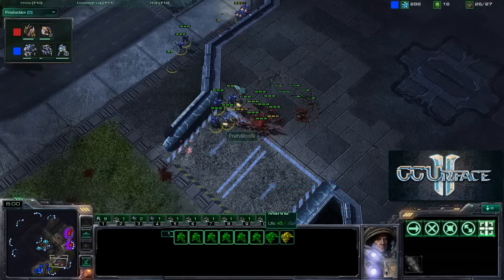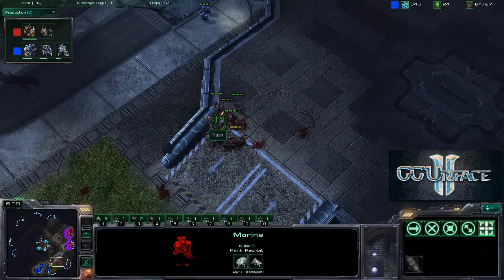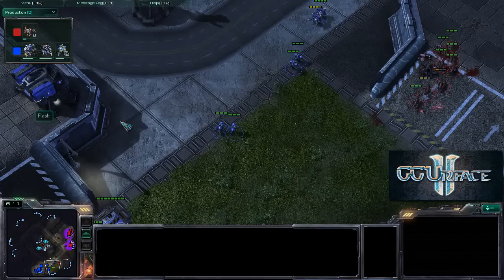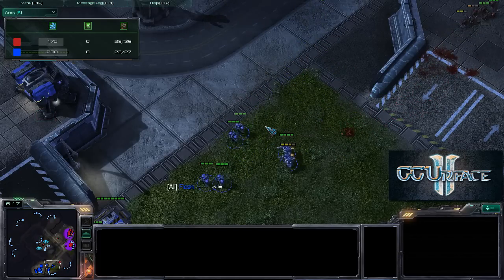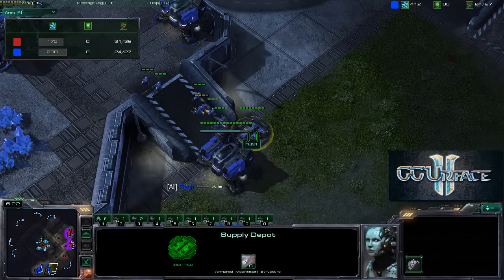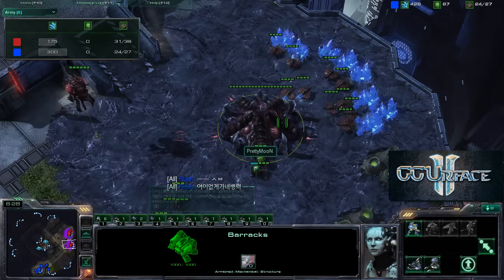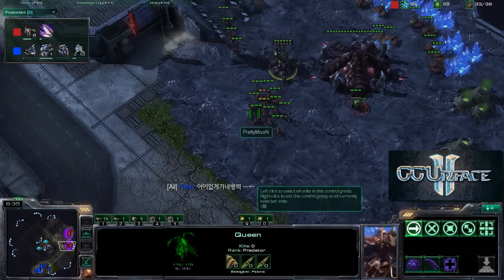Flash is separating his troops a little bit here, and he's going to get surrounded by these zerglings. Flash probably not going to be too happy with this, as these marines go down — five marines go down, and that's the bulk of his force. More zerglings, more marines on the way. If we take a look at the army count right now: 31 to 24, a nice healthy lead for Pretty Moon. And a lot more zerglings are spawning for Pretty Moon at the moment.